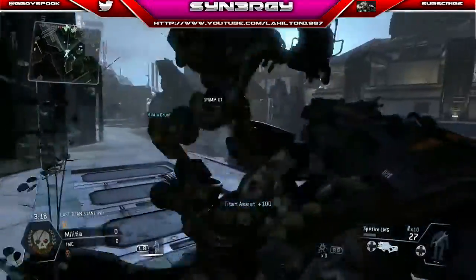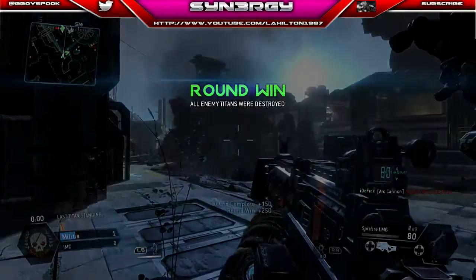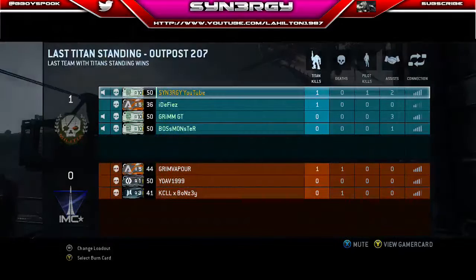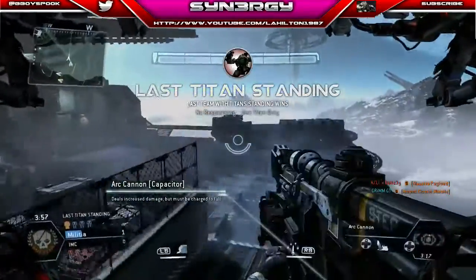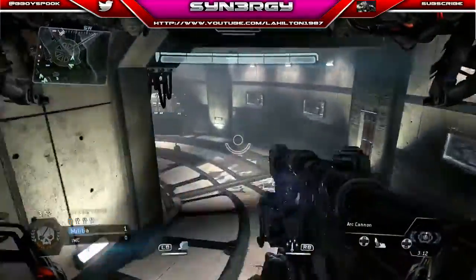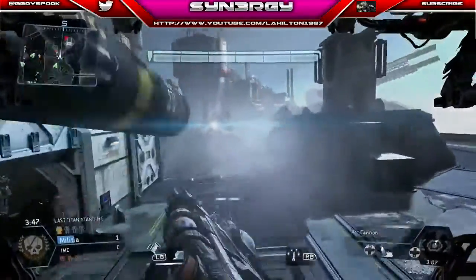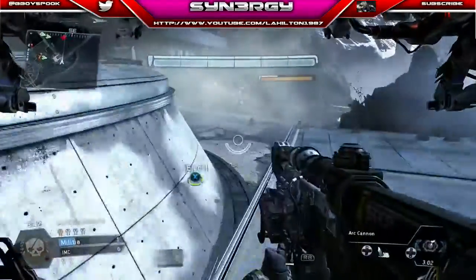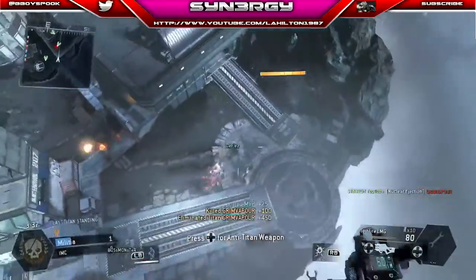There's a lesson in Last Titan Standing. If it happens to you once, fair enough. Twice? Hmm. Three times? Gotta be careful. Four times? Are you really still falling for this? So now you're going to see exactly what I mean. I'm just going to place my Titan nice and fast, get straight into their base. Here they all are — you can see he's actually nuking straight away. He thinks I'm just going to run into that. Using the smoke there as a little bit of cover. And I'm nuke ejecting — nuke number two on Grim Vapor.